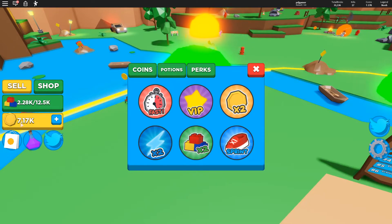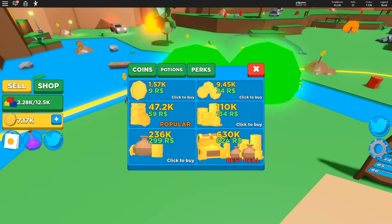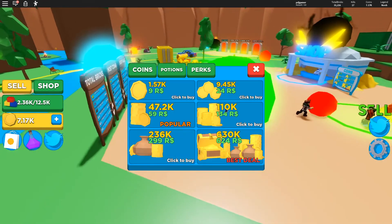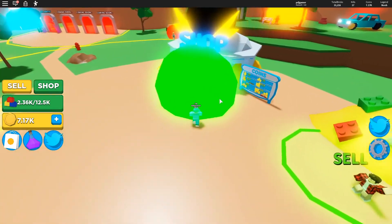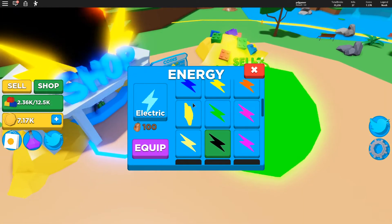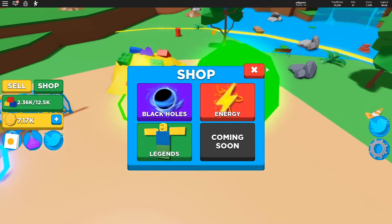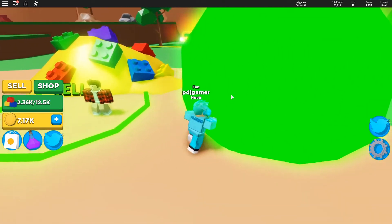You can see your coins right here, and if you click the plus sign you can buy coins for Robux. Coins are very important in the game because you can use them to buy energy and also to buy black holes and legends.